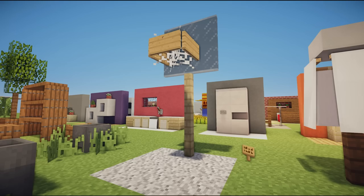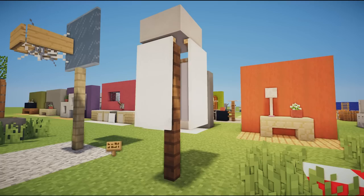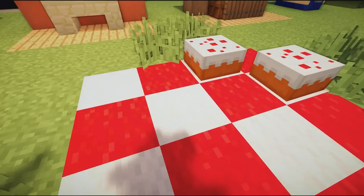Next to this we have a closed umbrella — maybe you don't want a table around it. It's simply fences placed up, a slab on top, and some banners on the side to make it look like a closed umbrella — or maybe even a washing line.